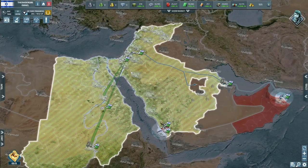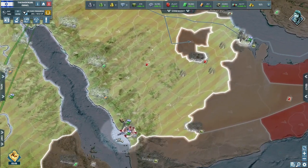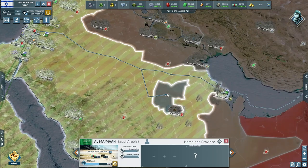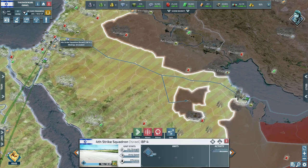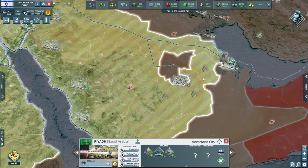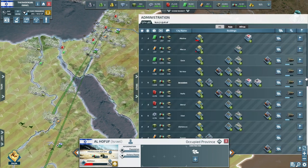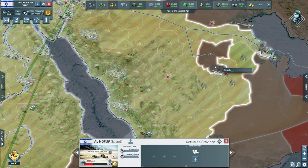Hello all and welcome to day 17 of our Israel playthrough on Conflict of Nations. I've recently been on it so I know this land is clear as my jets went in. The city of Riyadh is not clear so we're going to be taking that as soon as we can — we've got some troops being built.